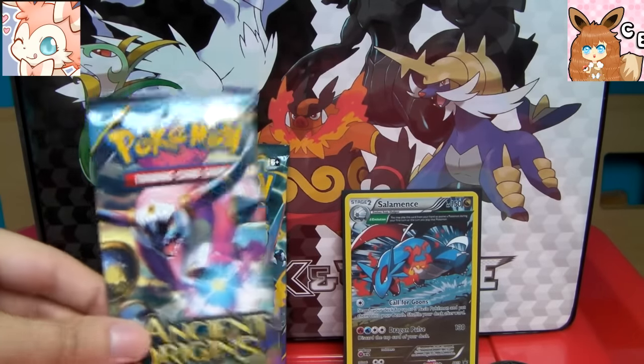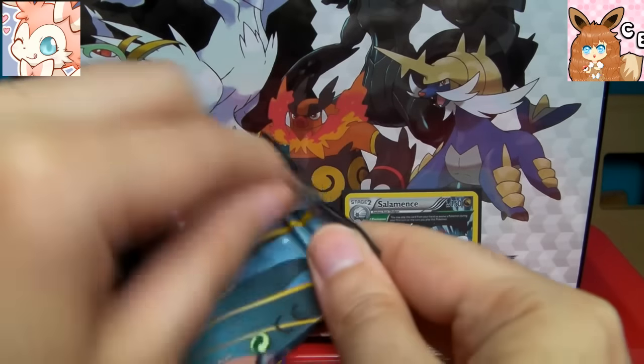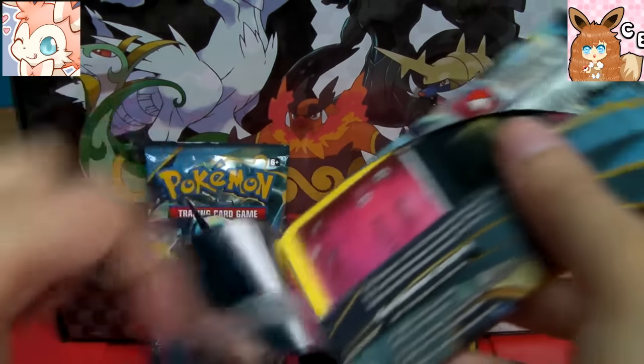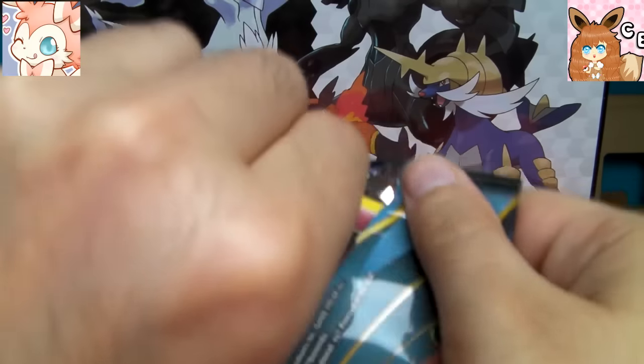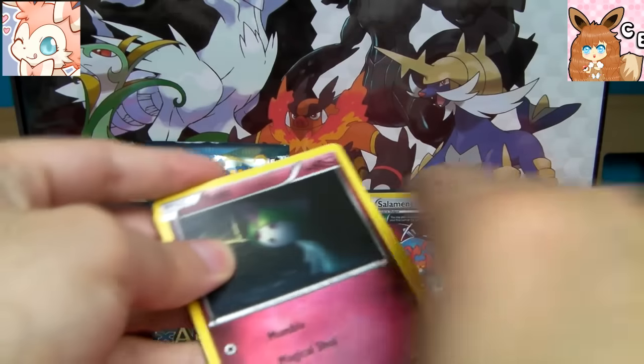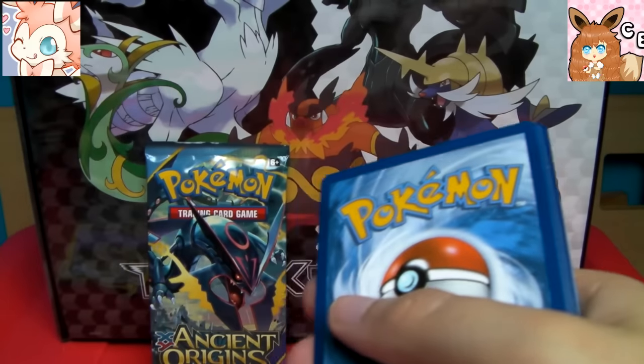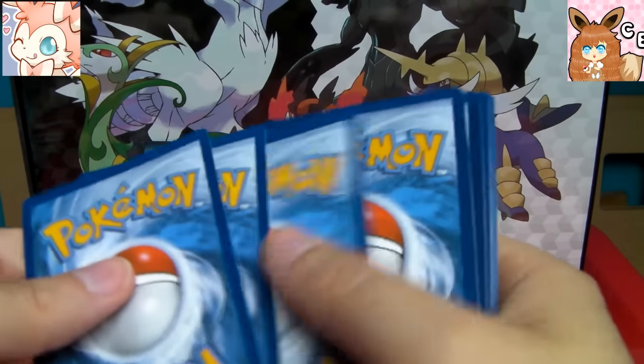Now for the Hoopa Unbound pack. Very fierce looking guy — I love the design on him. He's definitely stretching the limit of what a Pokémon design can be, isn't he? Very humanoid looking. I suppose Mr. Mime is too.